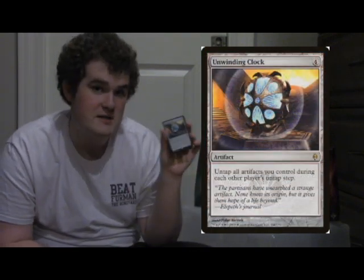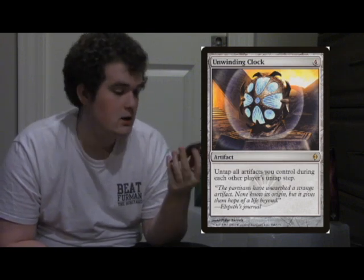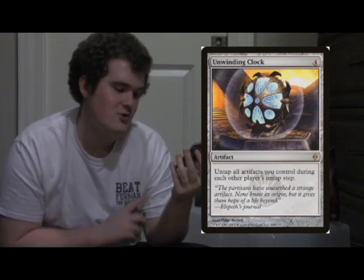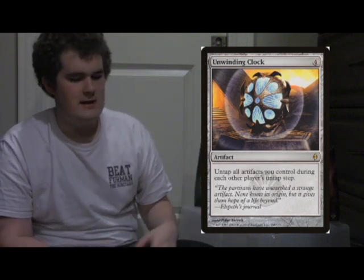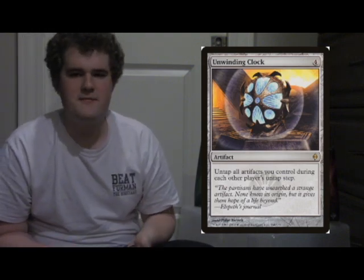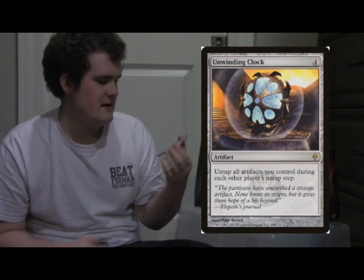Unwinding Clock. Dear God, this card. This is a really good card — untap all artifacts you control during each other player's untap step. You can just be like, yeah, Sol Ring... If artifacts could be cast at instant speed, this would be broken. I'm just going to say that.